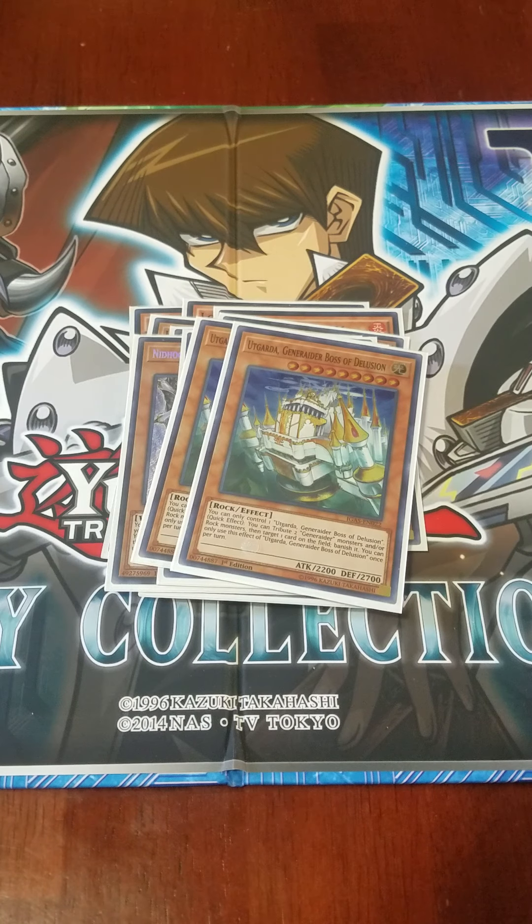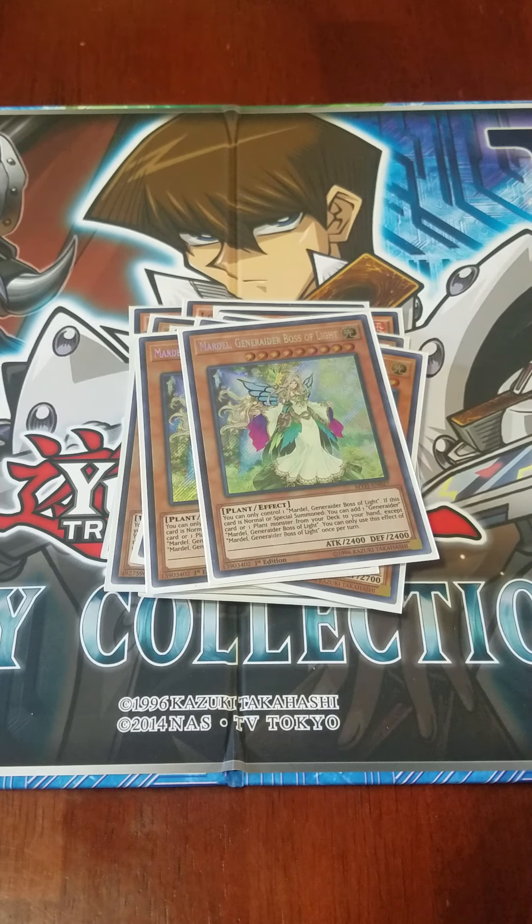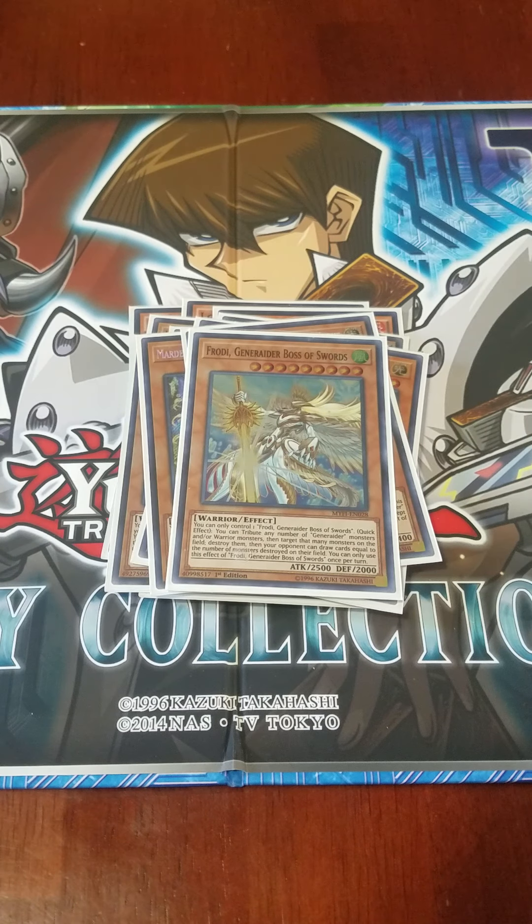I play two Uggarda, who is probably my favorite Generator boss monster. You can only control one, and you tribute two Generator or Rock monsters to banish one card on the field — so you can also banish your own if needed. I play two Mardel; when it's summoned you can add one Generator card from your deck to your hand. I play one Frodi; you can tribute any number of Generator or Warrior monsters to destroy an equal number of your opponent's monsters, and then your opponent draws one card for every monster destroyed — which is why I'm playing a tech card later on.